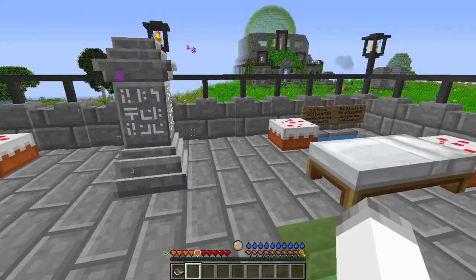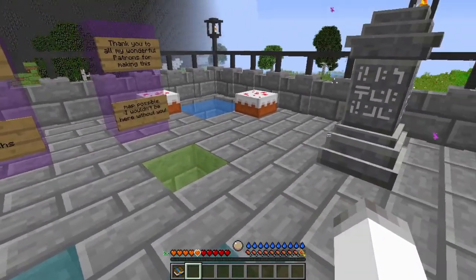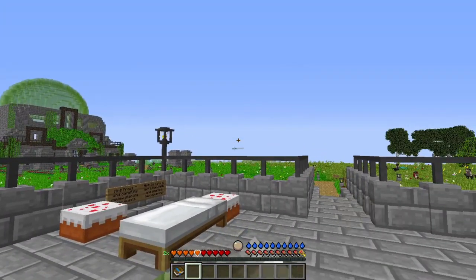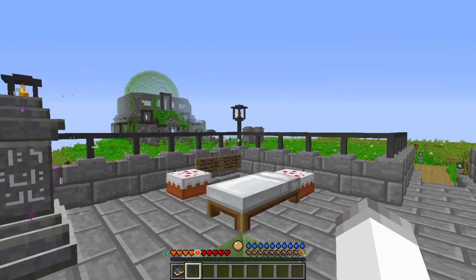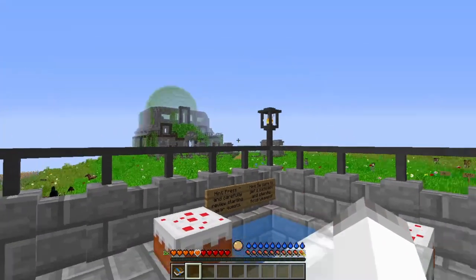If you're unfamiliar with the Super Hostile series, they are CTMs — much like the series we just finished, Archangel's Fall. Basically, we are going to be going out, exploring dungeons and whatnot, and finding wool. Once we find said wool, we will find a monument and complete it. Hence CTM — complete the monument.